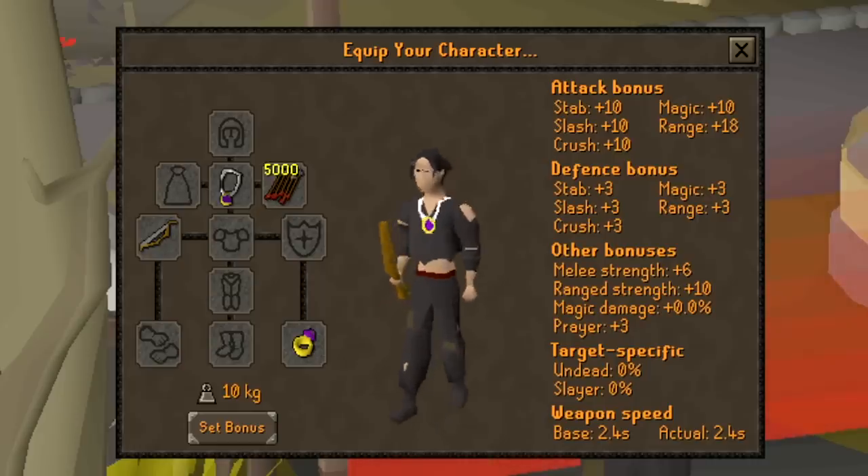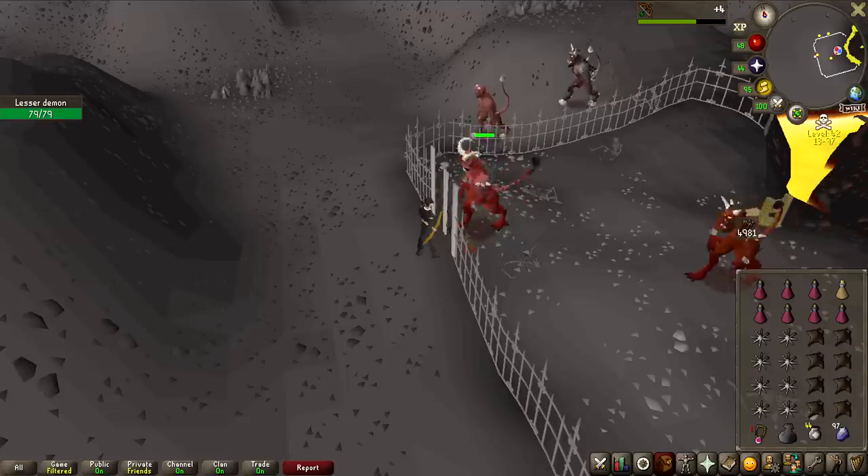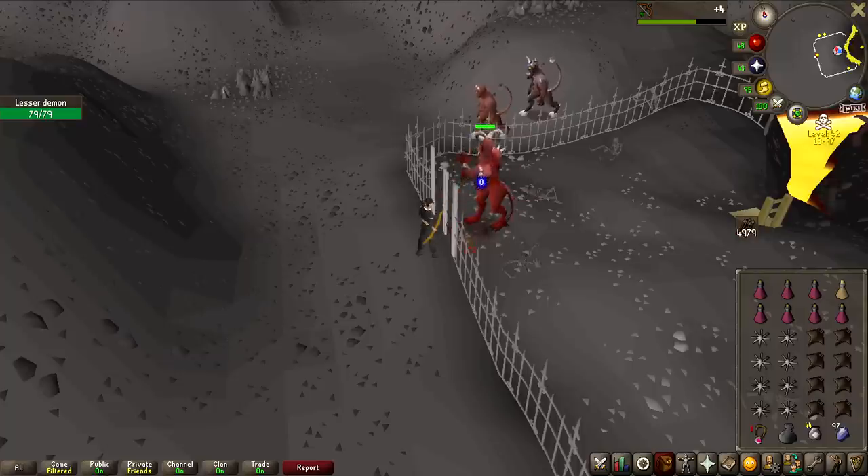I do not allow you to laugh — this is my setup. I have a feeling I will not be able to kill a Lesser Demon at my current range level of 1 or 2 with a short bow and iron arrows, but I'm going to give it a try. If not, I'll have to come back to Slayer a bit later after I've trained up my combat stats.